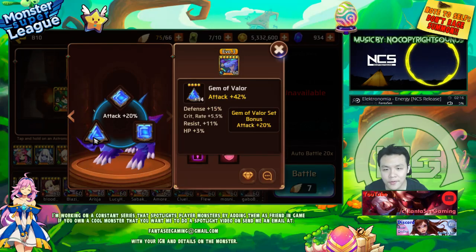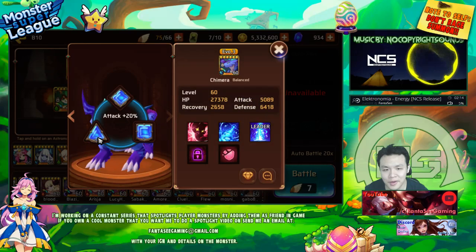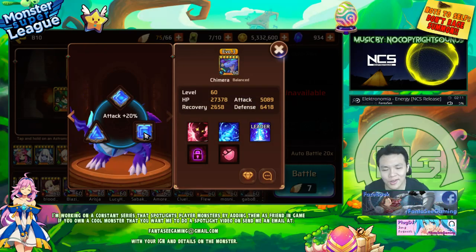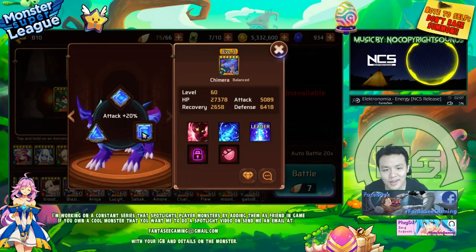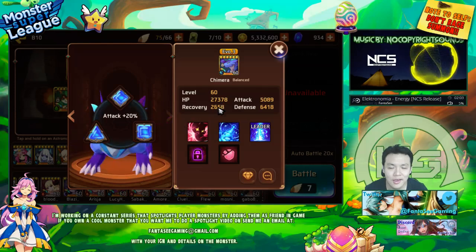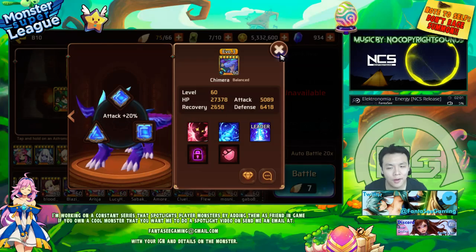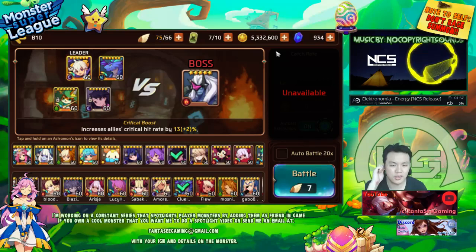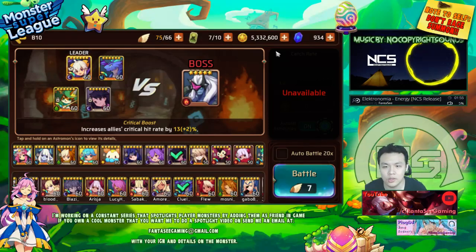So he has defense, defense, attack gems. I think this is just a filler gem. He mentioned it's not super super good, but it's a pretty cool monster that nobody else really has. This is basically built full utility, full tank. Since he's Water I'll just test him out in the Starstone Dungeon D10, since the boss is fire.